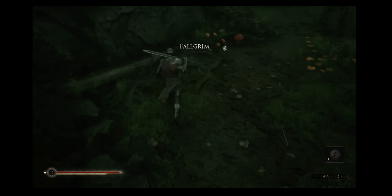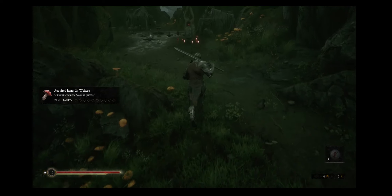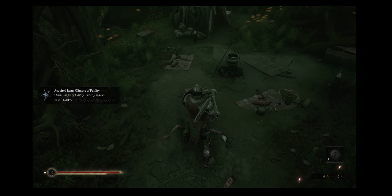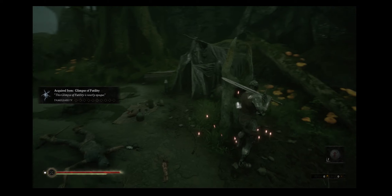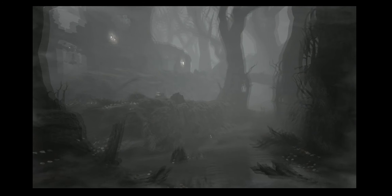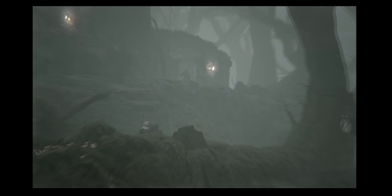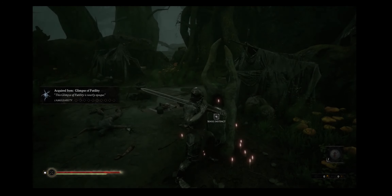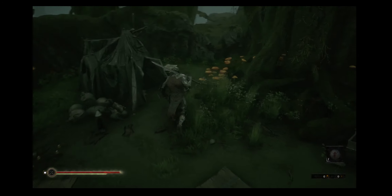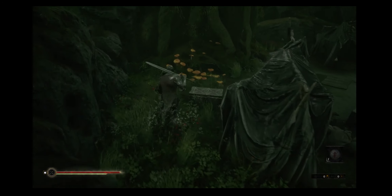I can see a shiny thing here, I'm gonna take it. I've picked up two Welt Cap mushrooms. What's this one? A Glimpse of Futility - not sure what that means. Sense instinct, okay let's do that. Some kind of issue there. Notice there's no music in this game - it really is dark and eerie, I like the way they've done that. I probably ticked a box somewhere, accepted some kind of thing. There's an abandoned camp, plenty of mushrooms here.